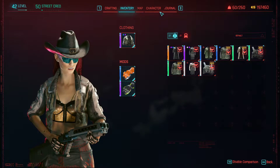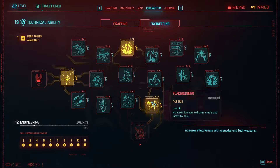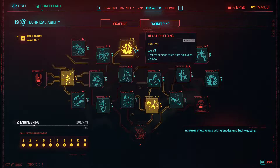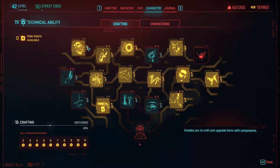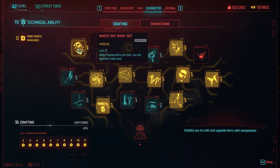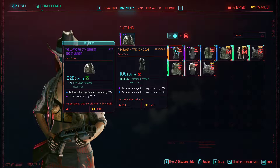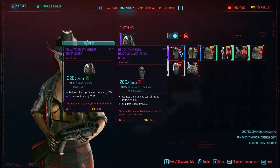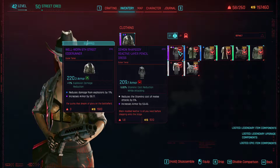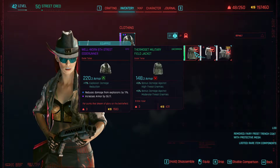If we did this, it kind of fits our current look. Gives us some of the explosion damage reduction. I believe that currently we manage to salvage stuff from things we disassemble. Disassembling items, you get attached mods back. So if we disassemble this, we'll get those pieces back, which is good. Which means we don't necessarily need that, but we'll hold on to it.